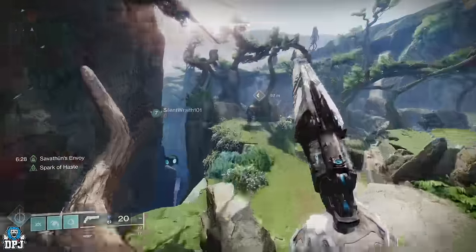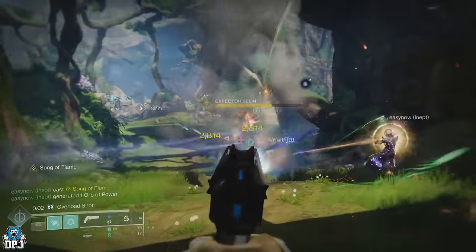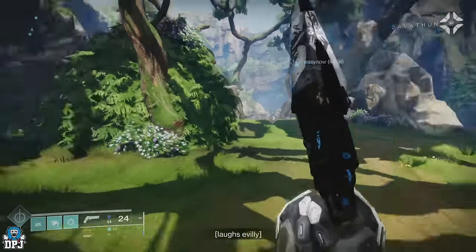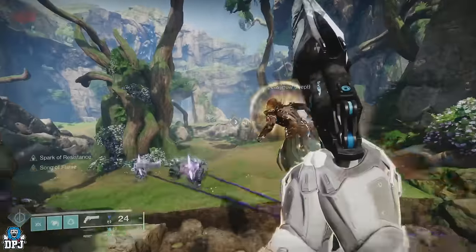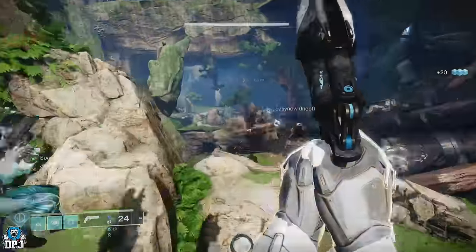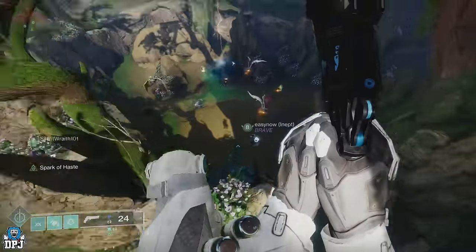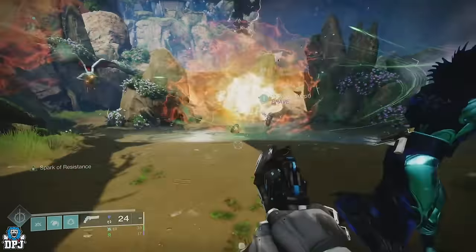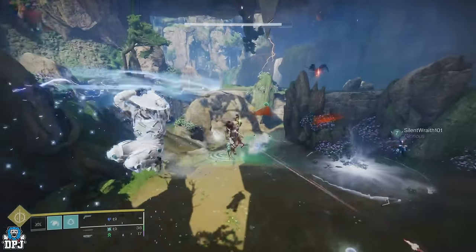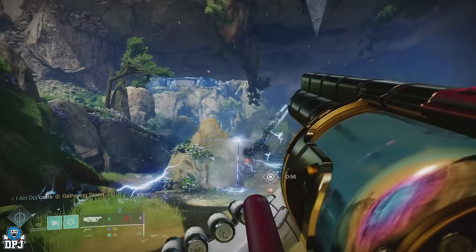Head over to that first icon and take that Expector enemy down to a third of its health. Upon doing this, it will drop you an orb — either the light orb called the Refracted Light, or the dark orb called the Sublimited Darkness. Once you have that first orb, you should see the other half of that circle icon on your map, which you need to head to carrying that orb. Once there, stand near that pyramid — probably underneath it — and take out those enemies. Eventually the second Expector will spawn in. Again, take this enemy's health to a third down and it will drop you that second orb.